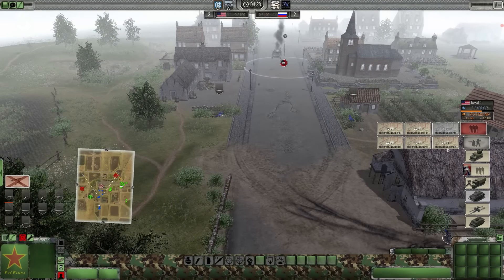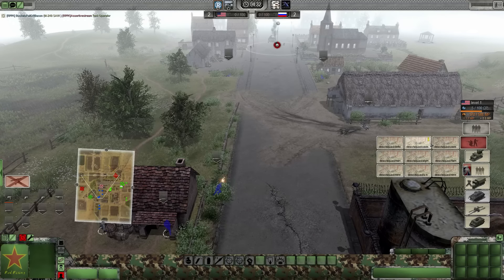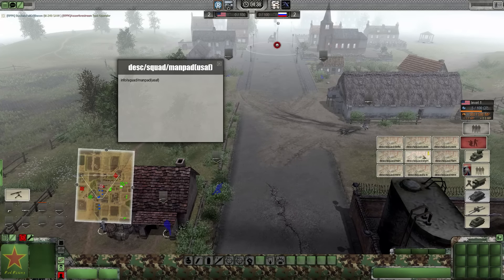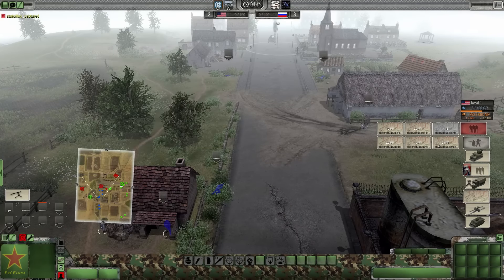We need an advantage here. Enemy's capping on this side. Let's see - USAS saboteur for the United States Air Force, Air Force snipers, man pads, ATGM teams. Flamethrowers as well are at our disposal, as well as mine layers and such.